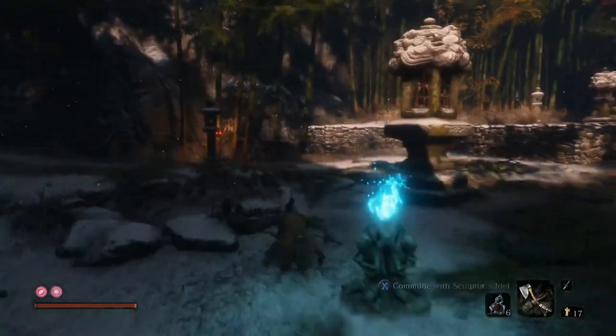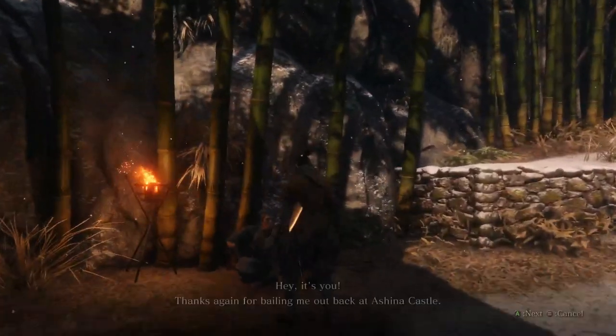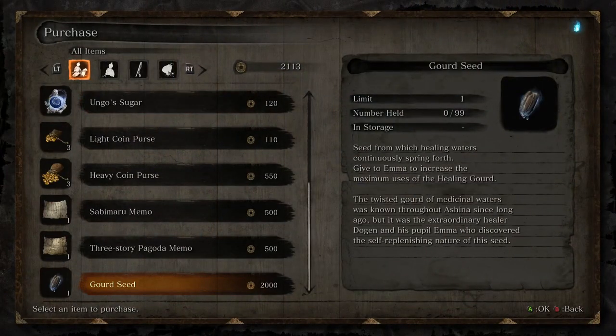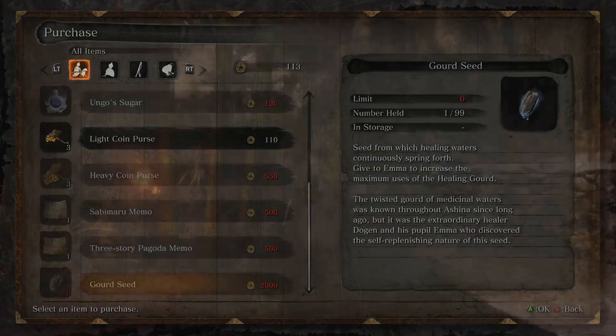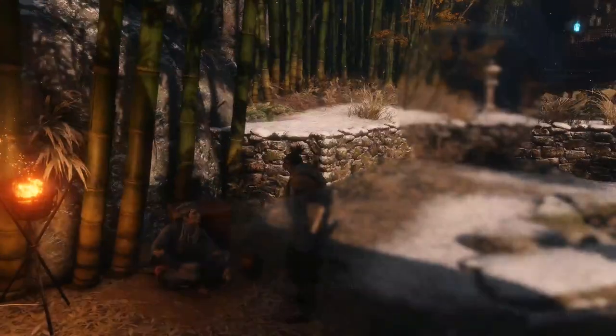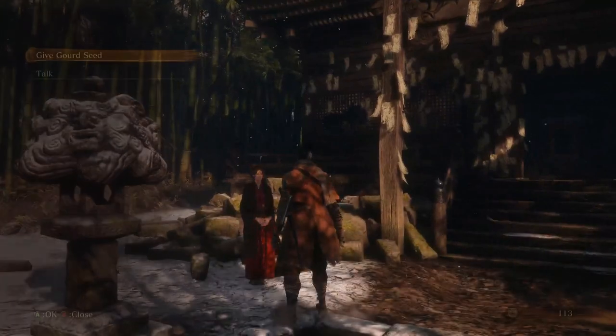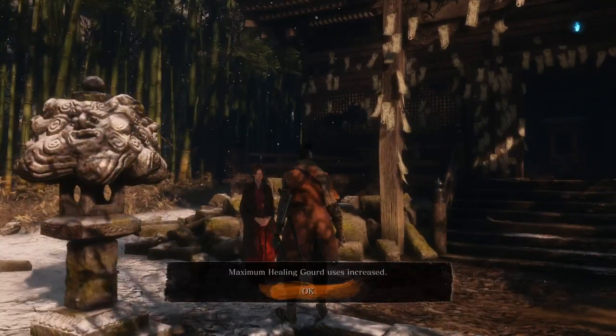We came to the Hirata Estate to farm, but like I said, if you've been saving your gold — or picking up gold and not dying because you're using the guide — you should probably have 2000 and be able to buy the gourd seed right now. Either way, get 2000 and buy the gourd seed. This is really the only time we say you should farm in the full game.